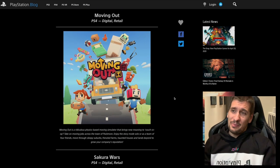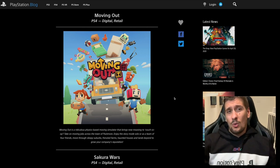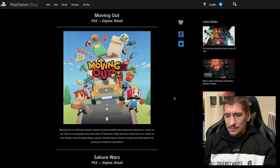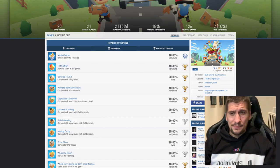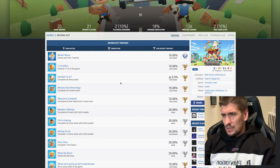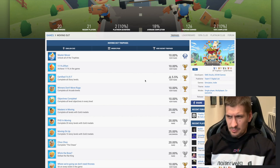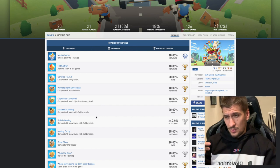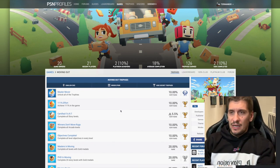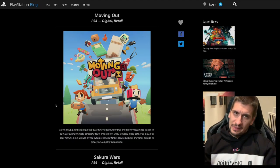Moving Out is probably the best game on the list this week. It's similar to Overcooked — you've got up to four friends cooperating to move someone's house into a truck. It's a really silly, fun-looking game. The trophies don't look super easy — ten people have already got the Platinum even though the game just came out, so those are probably reviewers. Some trophies like 'complete all levels with gold medals' could be really hard — that was tough in Overcooked. Moving Out looks like it's probably going to be a slightly harder Platinum, but it's probably the best game on this list.